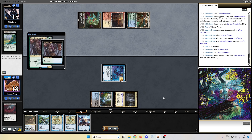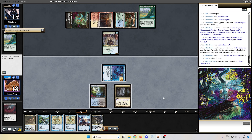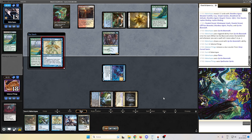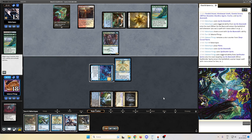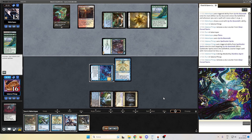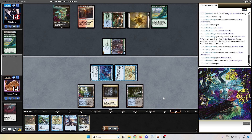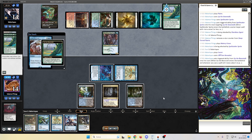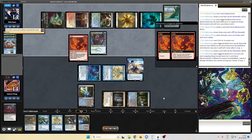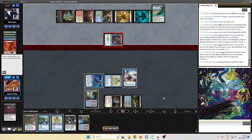Opponent Shardless Agent cascading into Beans — yes. We are in danger. We draw the Shinobi but no lands to play it. Another Beanstalk — we counter it with Spell Stutter Sprite. Resolves. Opponent attacks; we take the damage. Opponent passes, Watery Grave untapped, we go in for 1 damage. Opponent down to 14 and we pass the turn, staying open to play Fairy Mastermind to get another card. But opponent punishes us with Fury, targeting the Sleep-Cursed Fairy and fizzling the ability.